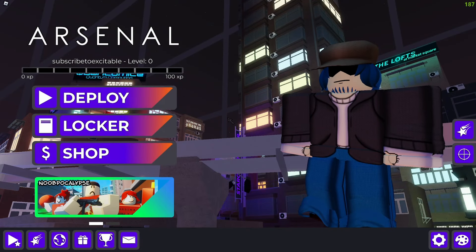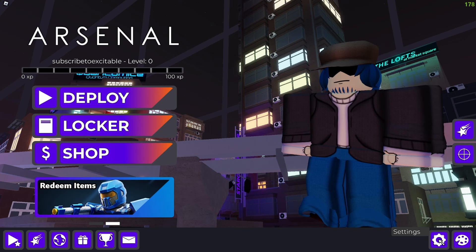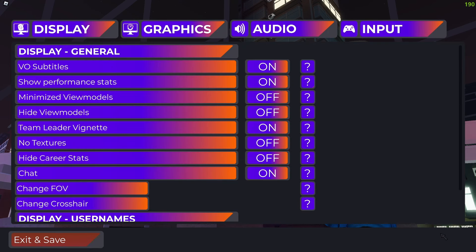Let's get into Arsenal settings. To access your Arsenal settings, you need to go to the bottom right — as you can see, there's a settings button. Click on this. The first thing I recommend you do is turn off show performance stats, because one, this FPS count is inaccurate, and number two, it does actually lag your game a very little bit because the numbers are constantly changing.